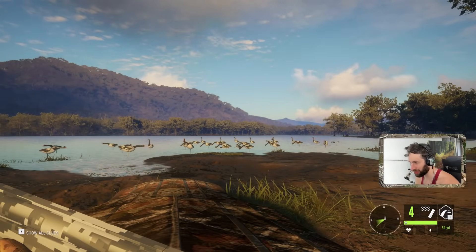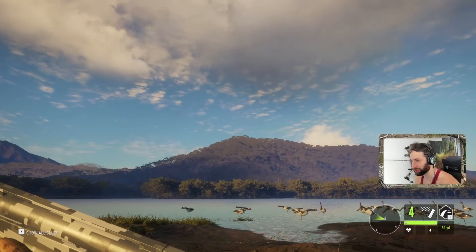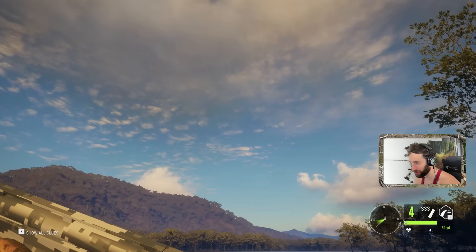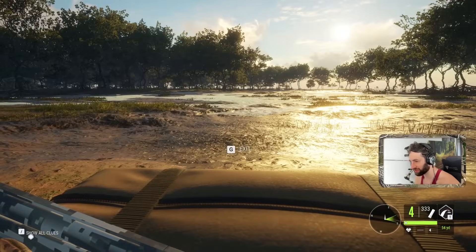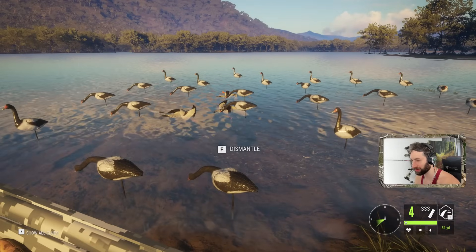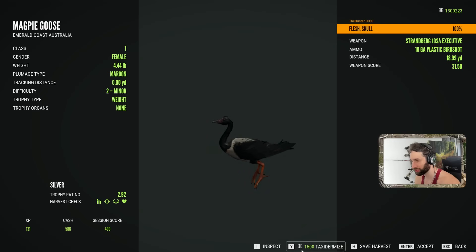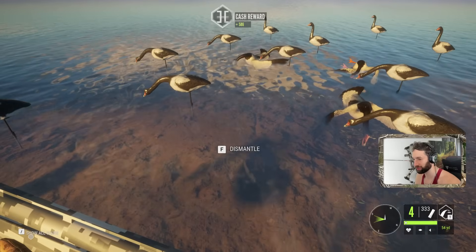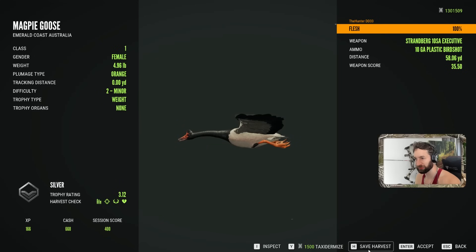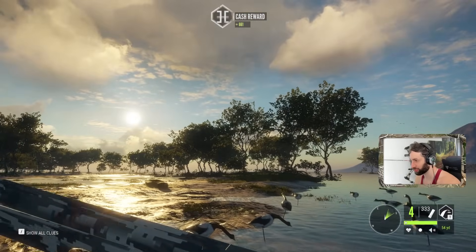From now on we're gonna keep the red dot off because at that distance we really don't need it — we're talking 20 yards out. Let's collect some of these geese while we're waiting for more to come in. Where did they all go? They're literally blended in right here — one, two, three, and four. So far we are definitely not getting any decent ones — those are all pretty small.